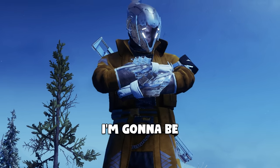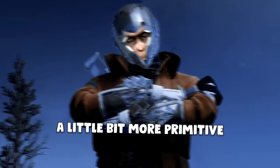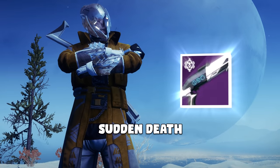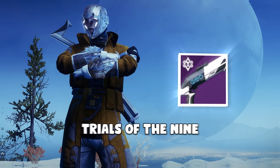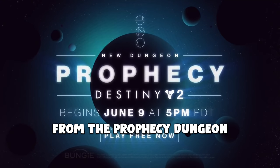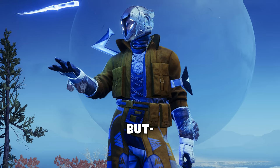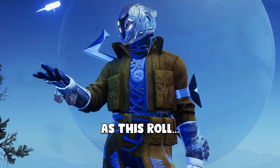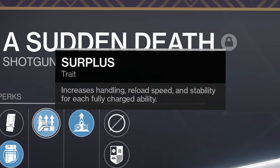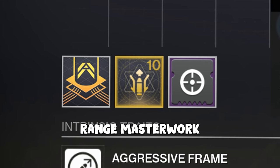Hello everyone. In today's video I'm going to be abandoning my usual special weapon for something that's a little bit more primitive. So this is the Sudden Death, which was the original Trials of the Nine Shotgun, which they just brought back and you can get from the Prophecy Dungeon. I actually do have one of these on my own account, but it's nowhere near as good as this roll. The perks are Full Choke, Light Mag, Surplus, Elemental Capacitor, and a Range Masterwork.